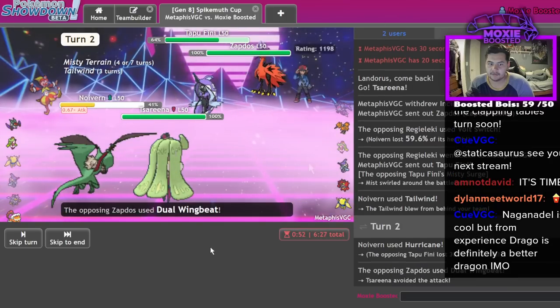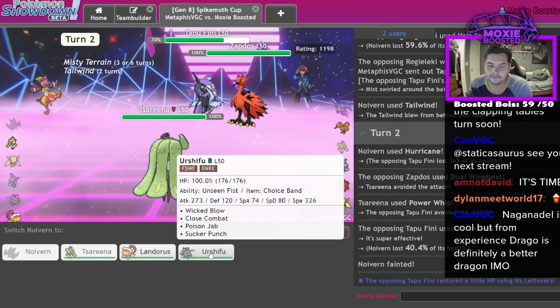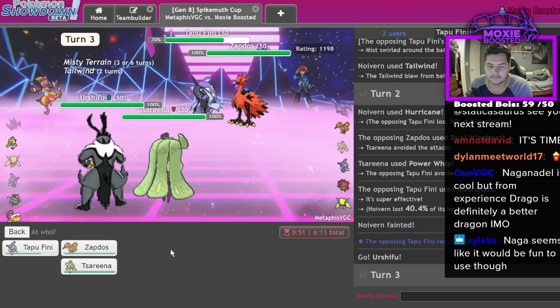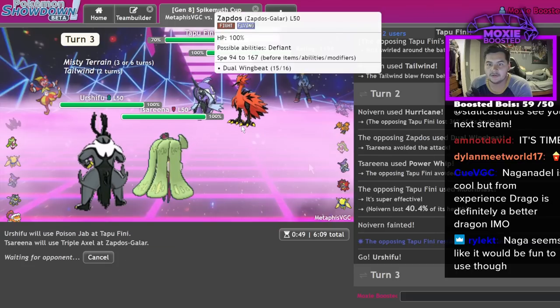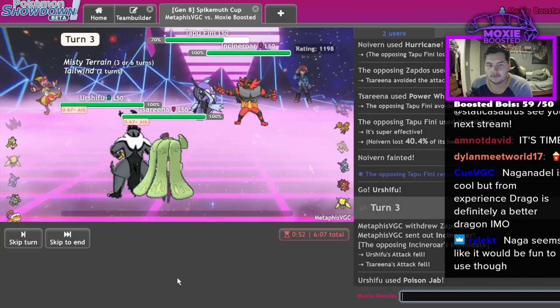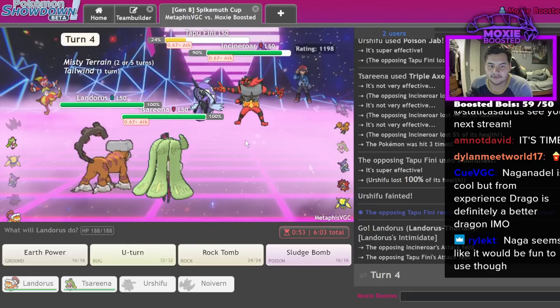Nope, they're just gonna let me have it. They missed the Dazzling Gleam. But they do Moonblast me. Dang - do I lose this already? There's a chance it should be in range of Poison Jab now and I can try Triple Axel. That looked like Scarf. Yeah - tough.